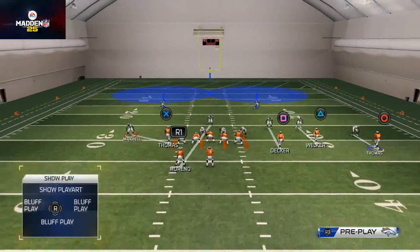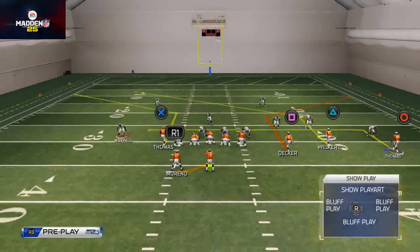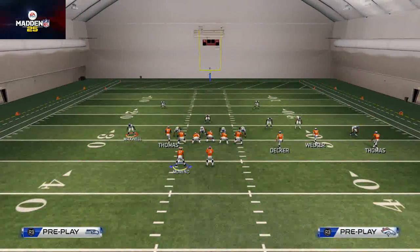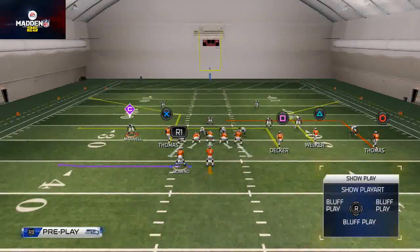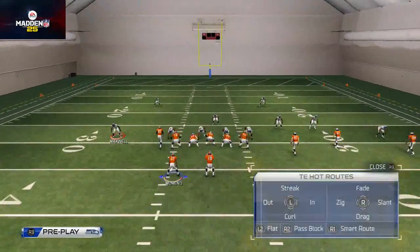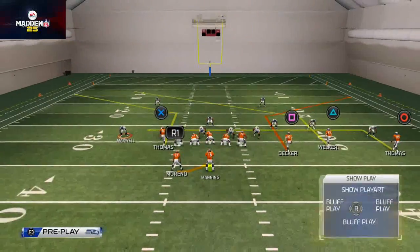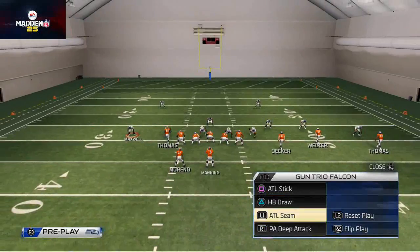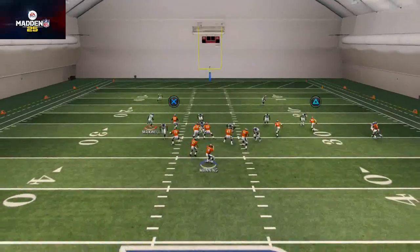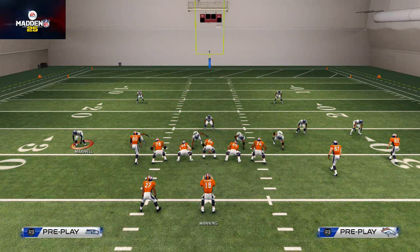Out of the ATL seam, what we like to do is take Eric Decker and put him on an in route, and take Julius Thomas and put him on a streak. If you put him on a fade you don't get quite the same clickability — they recover a little bit better. You can also put Thomas on an in route because the in route is a little more effective — it gets a man switch.